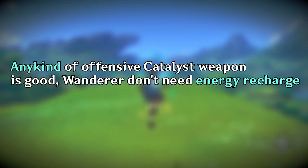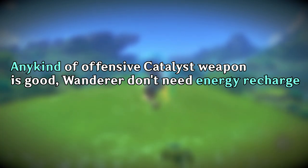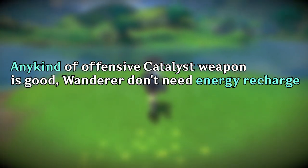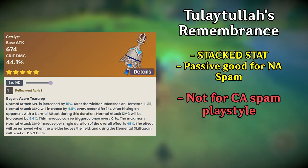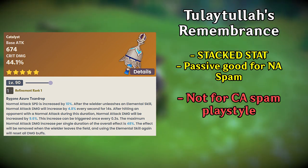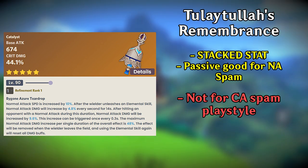Now for weapons — energy recharge is not really necessary for Wanderer, so he wants any offensive weapon that will increase his personal damage. First, the 5-star Catalyst is of course tailor-made for him, giving high base attack and crit damage with a passive that increases your normal attack and attack speed.